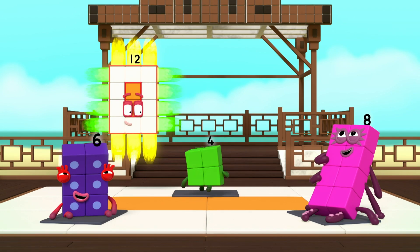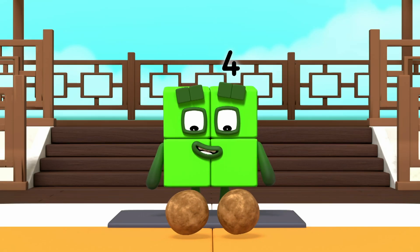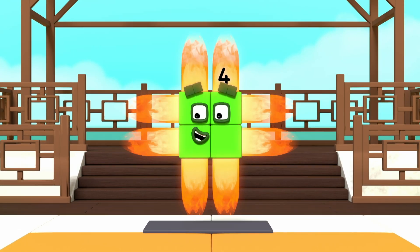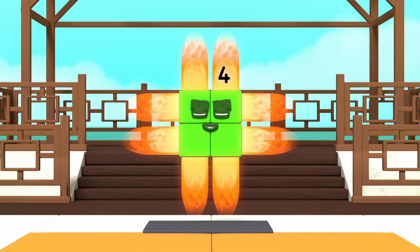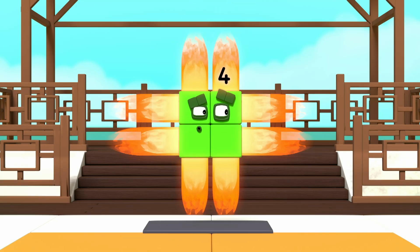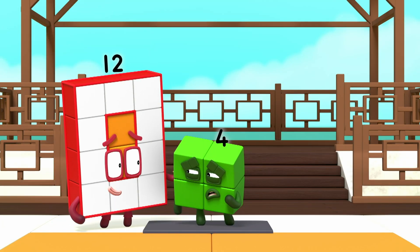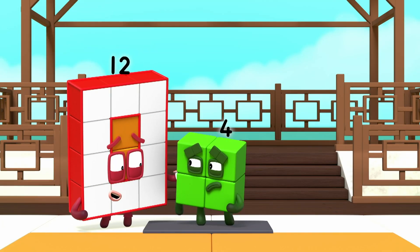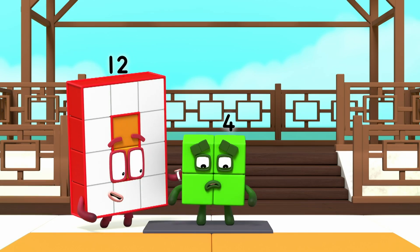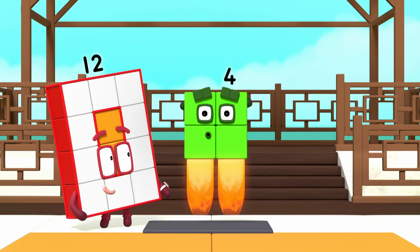Let me try that. I am four. I am two blocks wide by two blocks tall. I am two by two. And I am also turn. Two by two — that's the same again. Did I go wrong? No, four. You're a special kind of rectangle that is the same number of blocks wide as tall. A square! A square!